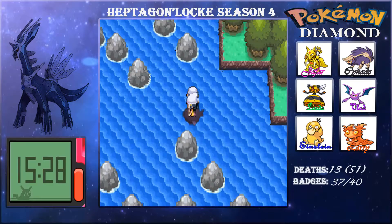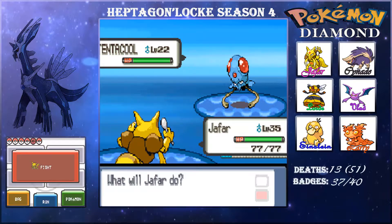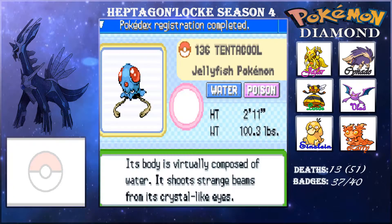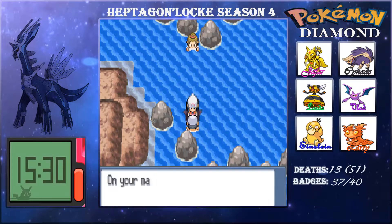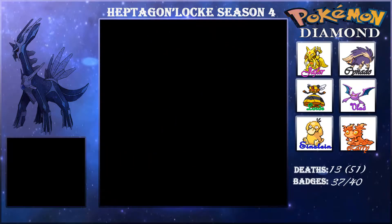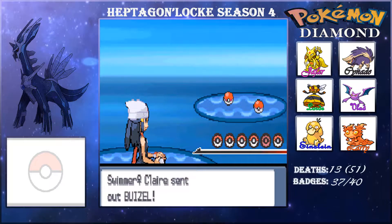I might get Pokémon Let's Go Eevee or Let's Go Pikachu — I'll get the one that has Psyduck, basically my only reason since I want to use a Psyduck. I was thinking of doing a Nuzlocke for it, but a wedlocke would be really difficult. It would be cool though because I could use my Eevee and it wouldn't matter that it's unevolvable.